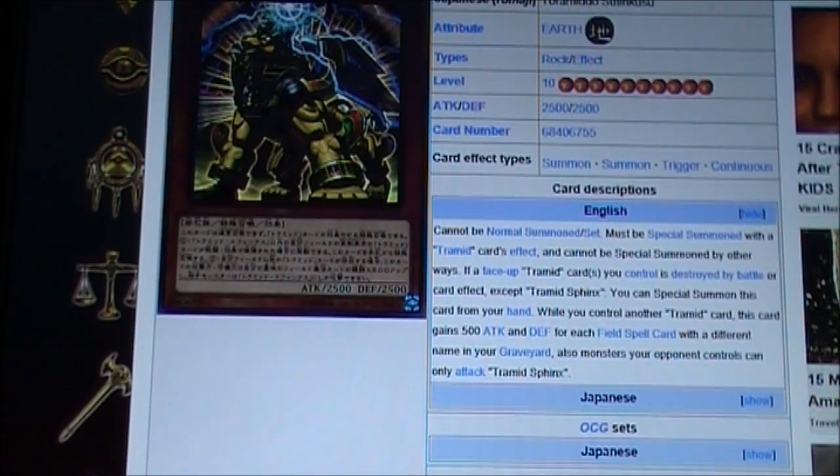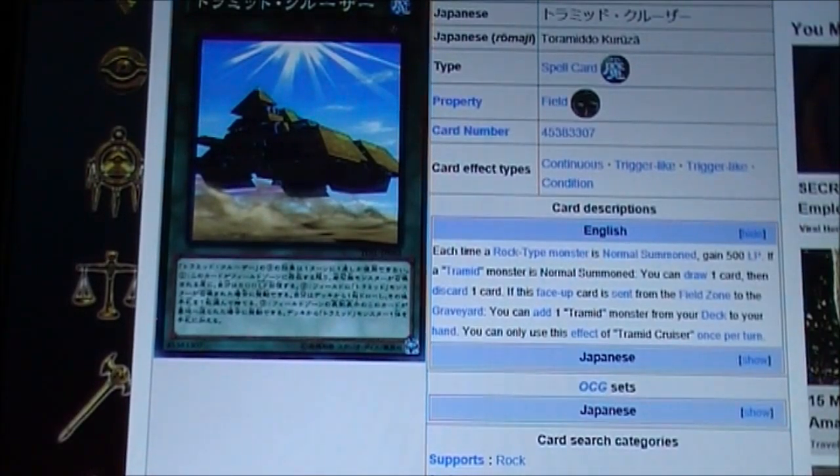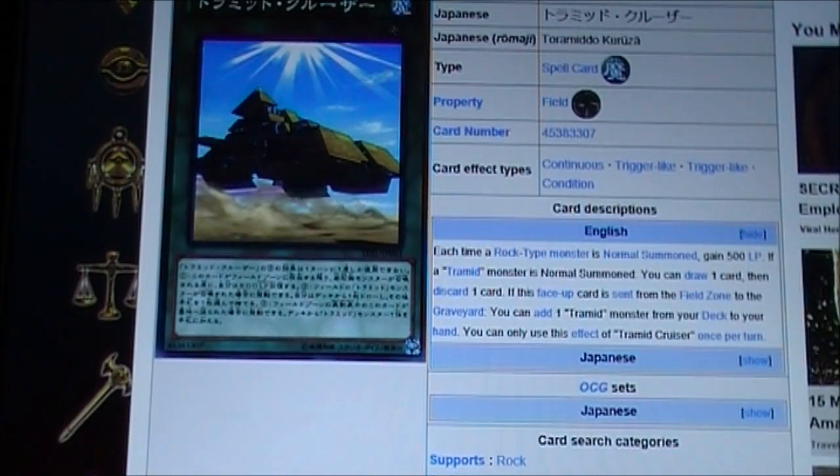If you have two different field spells you can make it 3500. Now let's go over to the field spells. Tremid Cruiser field spell: each time a Rock-type monster is normal summoned, gain 500 life points. If a Tremid monster is normal summoned, you can draw one card then discard one card. If this face-up card is sent from the field zone to the graveyard, you can add one Tremid monster from your deck to your hand. You can only use the effect of Tremid Cruiser once per turn.